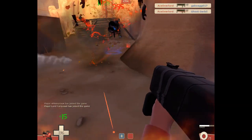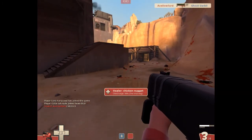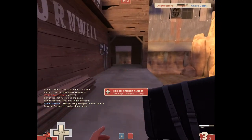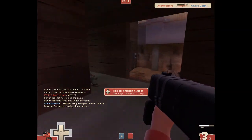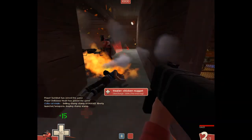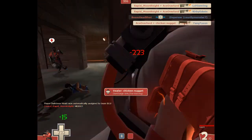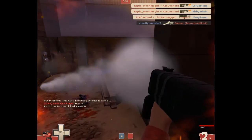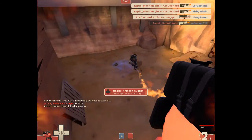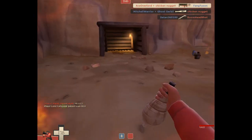My tactic for building up rage is attacking the enemies coming out of that right hallway where the Engineer has a teleporter set up, and a few who come out the other way. By doing that I build up the rage, and as soon as I have enough I rush in with the Conqueror active. As you can see, me and that Medic with the crits did quite a lot of damage to that group of enemies coming out of the doorway.